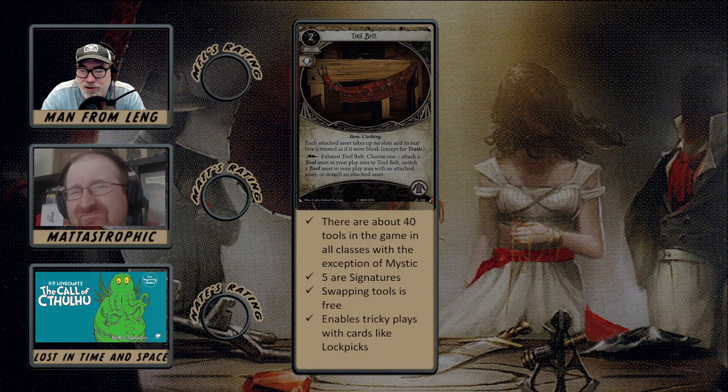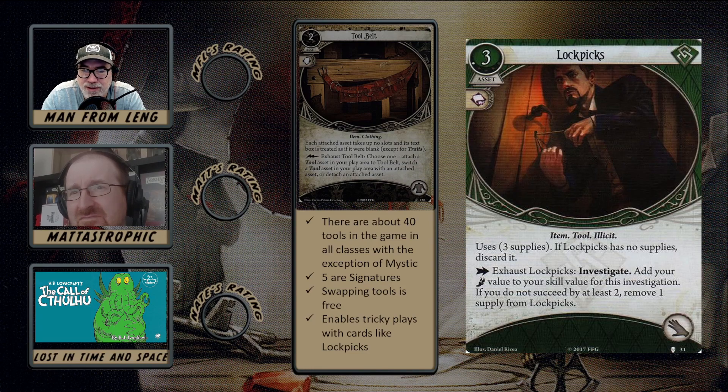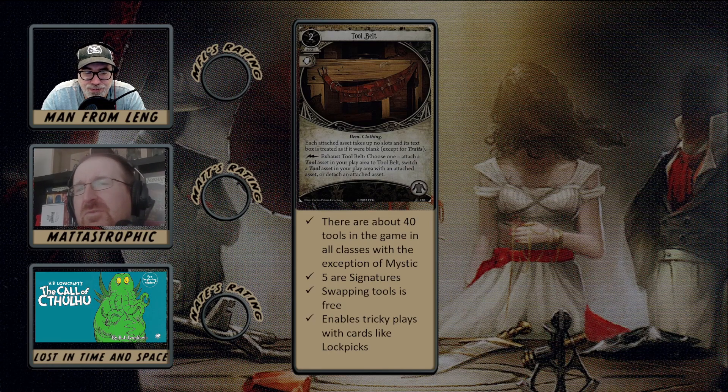Some people have proposed tricky plays like having two copies of Lock Picks — one on your Tool Belt and one on your person — so you can swap the two and basically get two Lock Picks per turn. But that's never really been an issue for me because I'm playing other cards to get the clues I need and don't need something like this to facilitate that.